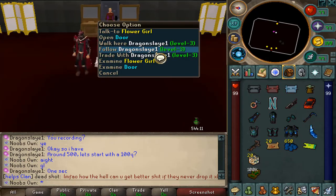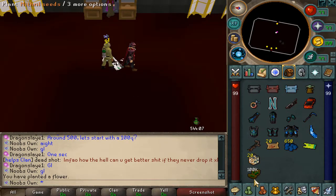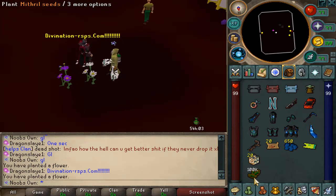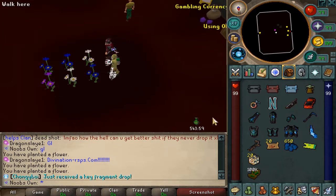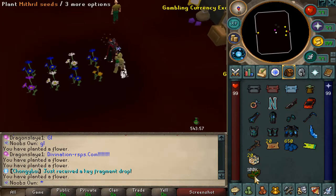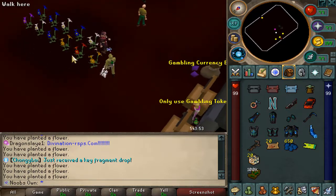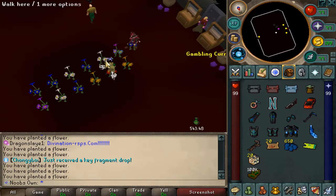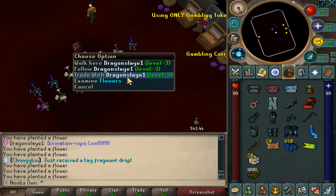GFX Customs was called into work so I'll be gambling against Dragon Slayer One. We're doing 100 quadrillion cash each to start off — Divination RSPS.com. He already pulled an oak and I've got a one pair — and he just got a full house with blues and whites. I have never seen that before. He got a four oak on his first plant against me.